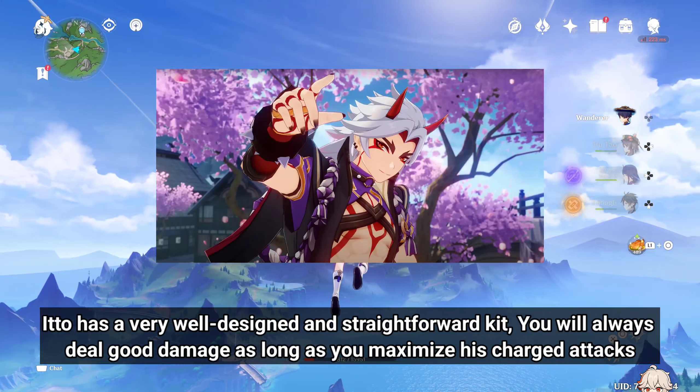Itto is a hypercarry unit, which means that he spends the most field time and deals most of the team's damage.